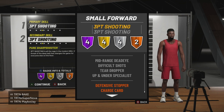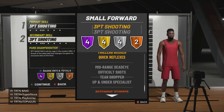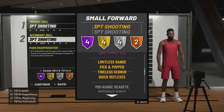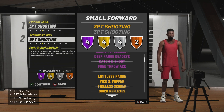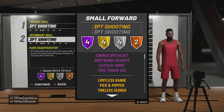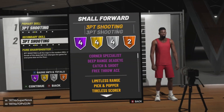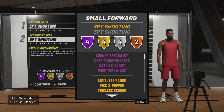Now we get into the critical spot — wingspan and height matter in 2K19. If you want a high three-ball rating, if you want to be able to shoot, make his wingspan three ticks to the left where it's improving his ball control. You're going to lose some defense and rebounding, but three ticks to the left is going to give you a damn near 90 overall three-ball — even higher, like a 91 or 92 three-ball.